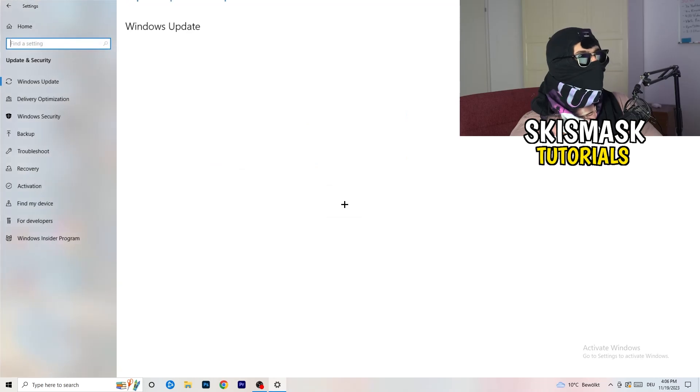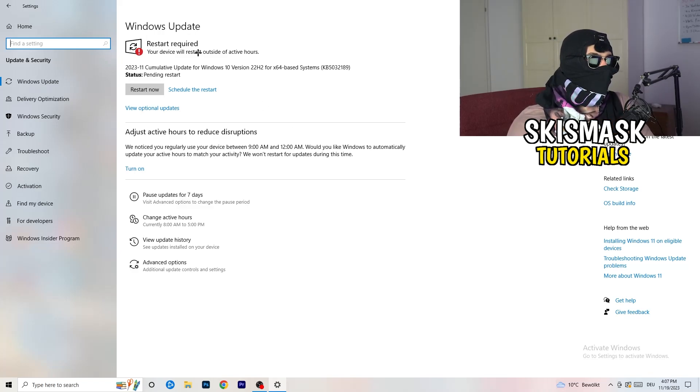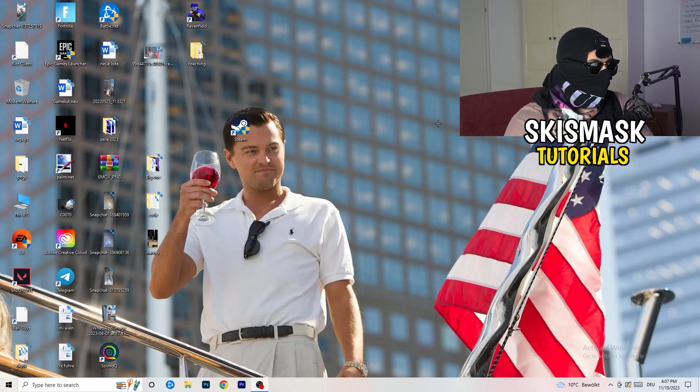Go back to Update and Security. It might sound basic, but trust me — updating every single driver on your PC, especially Windows, will help a ton with any issues you're having. Update Windows first. Then also update your graphics card driver. I use Nvidia GeForce — go to your Nvidia GeForce software or whichever GPU software you use and download the latest driver version, because some games need the right driver version to run properly.